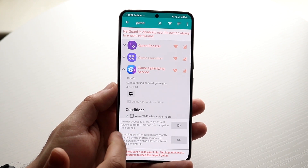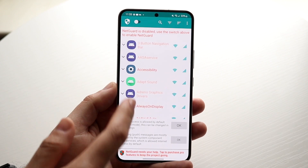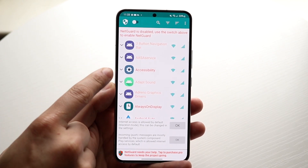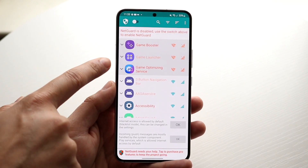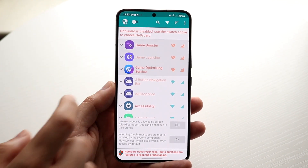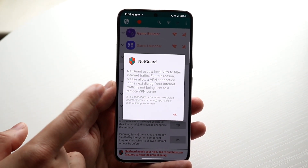Now go back to the main NetGuard page. You should see those applications listed there. If you swipe down to refresh, you should see those specific applications appear. Then enable NetGuard by clicking on the toggle at the top.